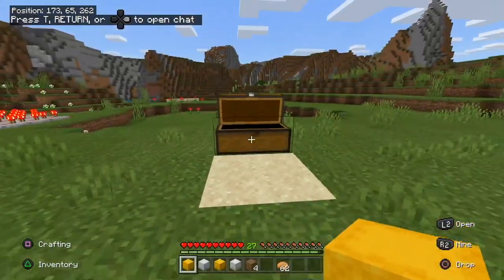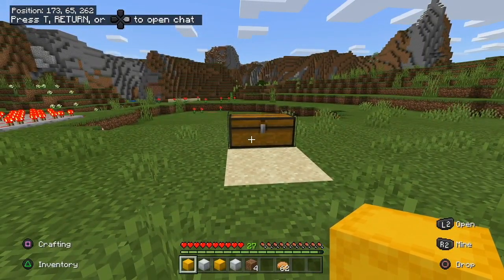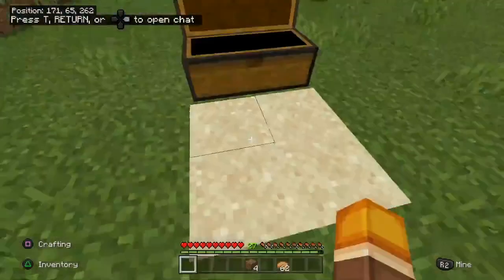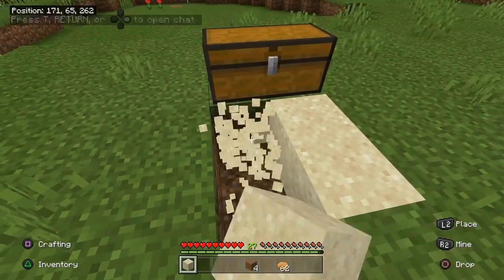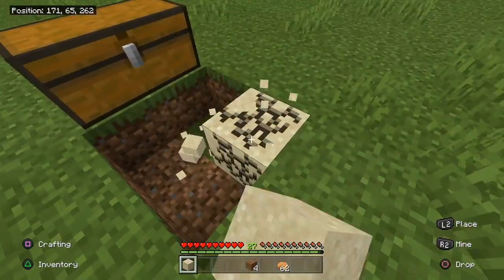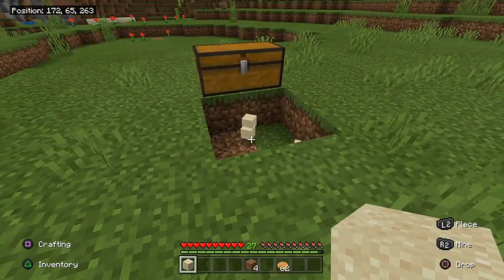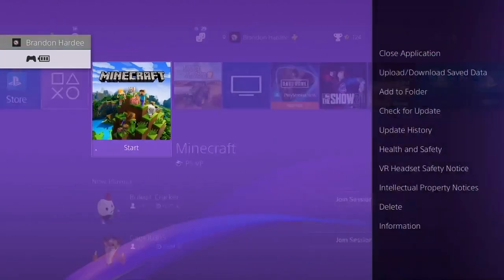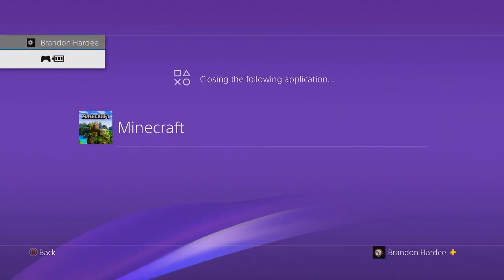Log back into the world. As soon as you log in, put your items into the chest, then destroy these blocks and count to five. One, two, three, four, five — now close the application and reopen your world.